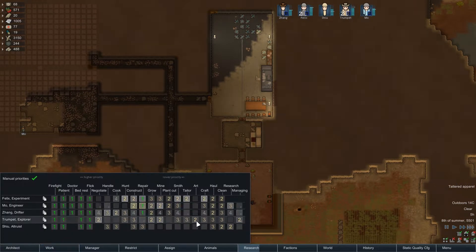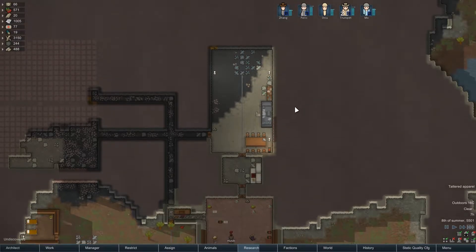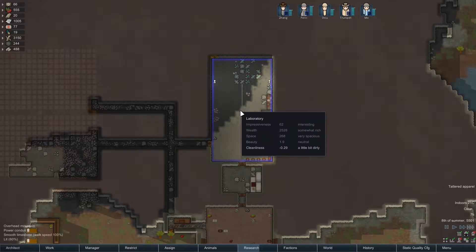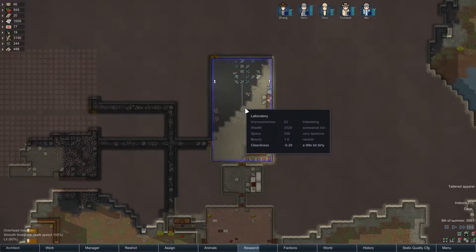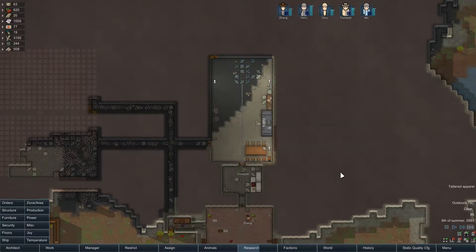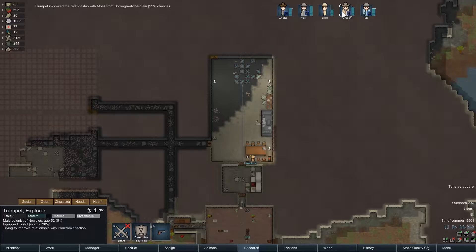Let's do this. Moe, you are going to start working on some hauling. I want you guys to clean out these rocks and get this room a little bit nicer. Yeah, its beauty is only 1.9 - we definitely need to improve upon that. So Moe, you're doing growing, that's good.